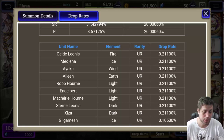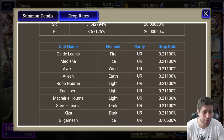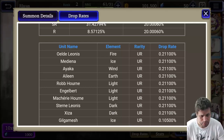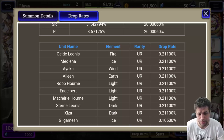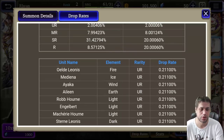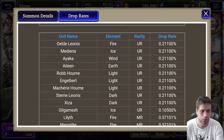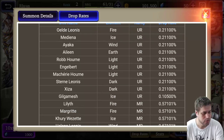You should be aiming for Mediena because she's one of the best characters for auto play. You also have Ayaka because she's a healer that works very well, and Engelbert who is a tank that is very strong. Siza is not as important as the other three, especially since we're at the start of the game and other characters will come very soon that will be better than most of those selections.